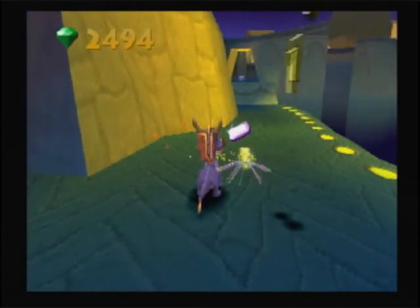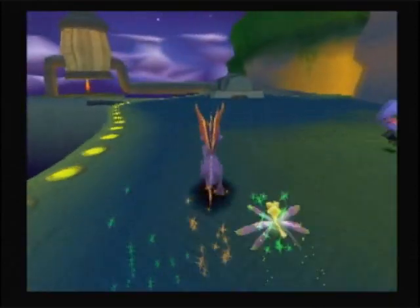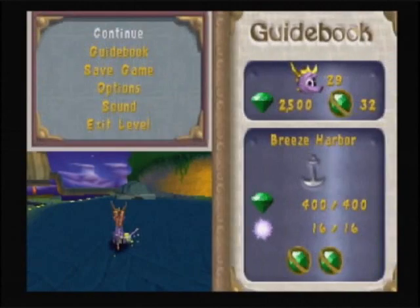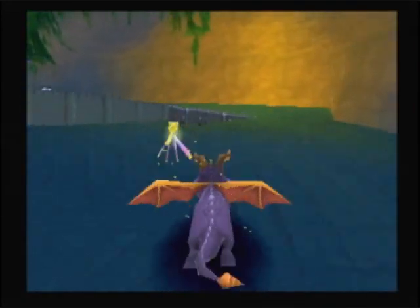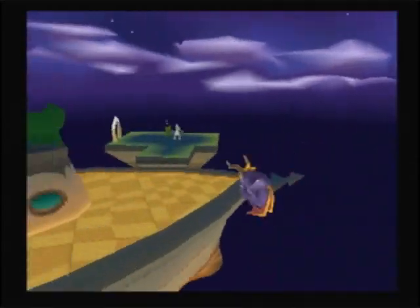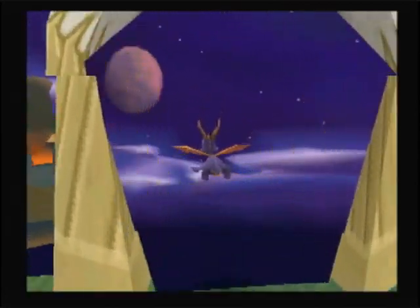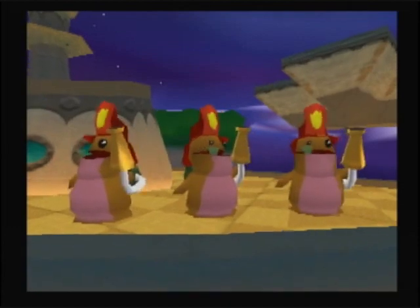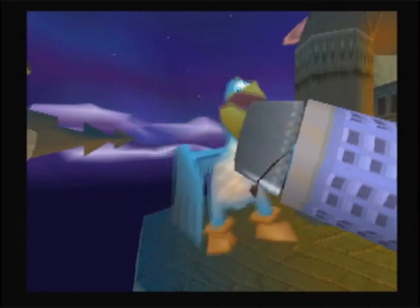Breeze Harbor complete. We got the glass anchor. Not sure how useful that's going to be, but we also got two orbs and 400 gems. So let's get out of here. This is probably my favorite of the end scenes — it's just so silly.